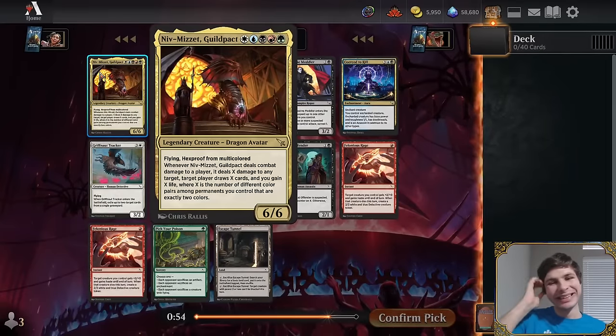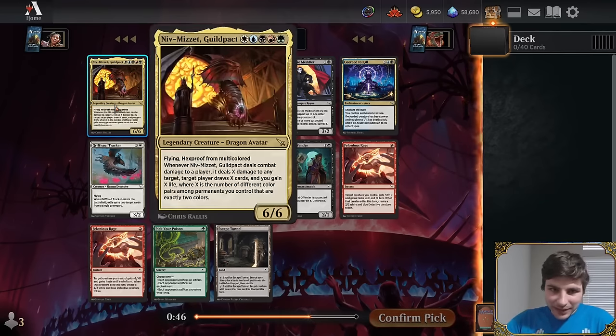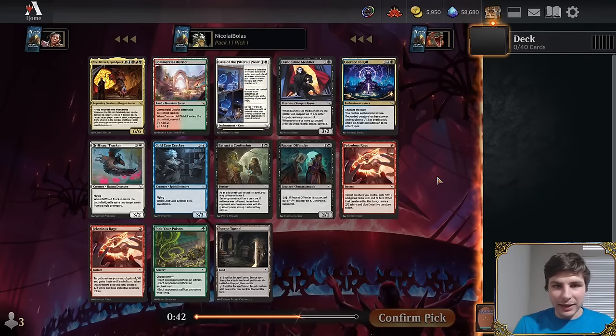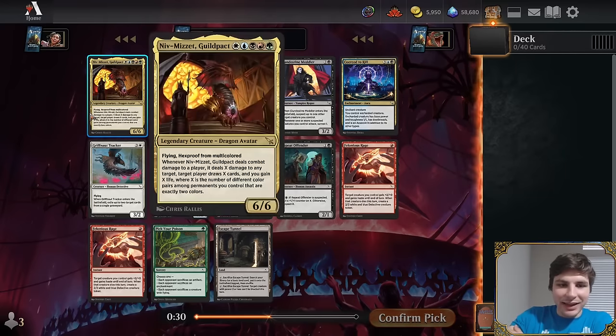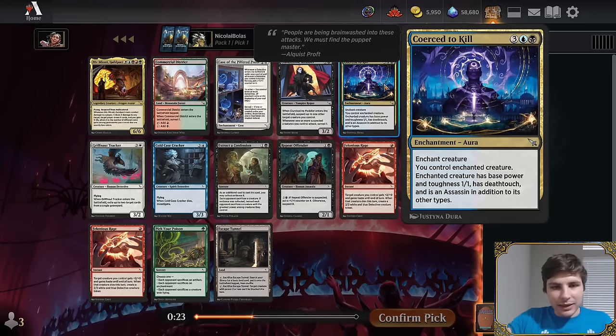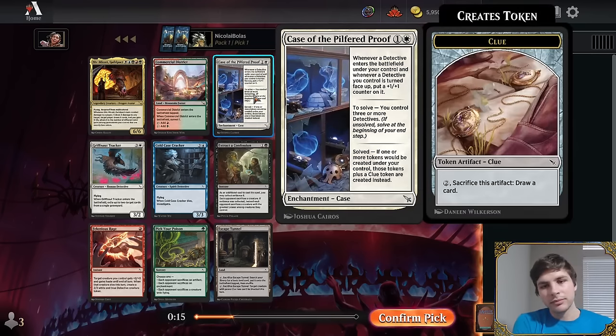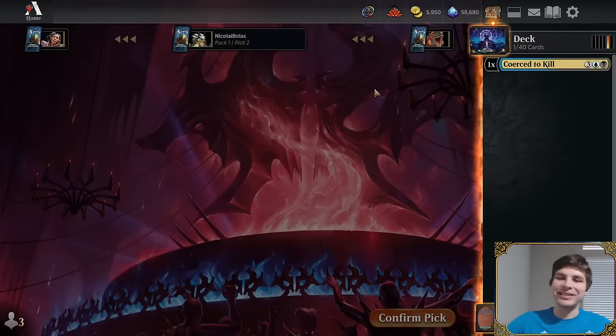Pack one, pick one: they open Niv-Mizzet Reborn, Coercive Kill, and Case of the Pilfered Proof. Niv is interesting but not a great payoff without five-color fixing. Coercive Kill is one of the best uncommons — easily splashable in a green deck. They take Coercive Kill, noting blue-black is tough to draft straight but the card is always easy to splash.